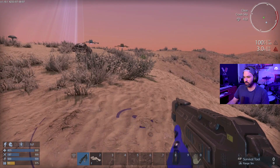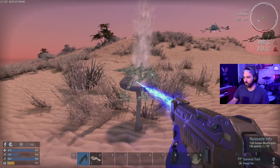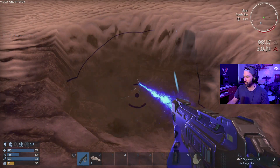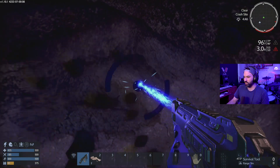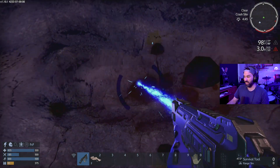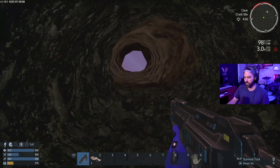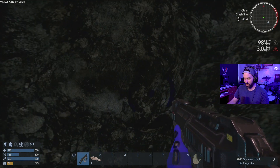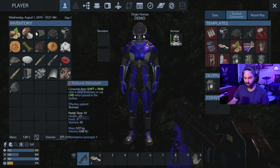I wonder if the tents or any of that kind of stuff can reduce radiation or mitigate it. Can I actually go into the ground with this? Oh, you can! I wonder if going underground is helpful — just getting out of it. Our temperature's already going down. I doubt it helps with radiation but it's worth trying. I made a nice little hole underground. It's not helping with radiation at all. So what does the tent do? Effective against hangover — rested.